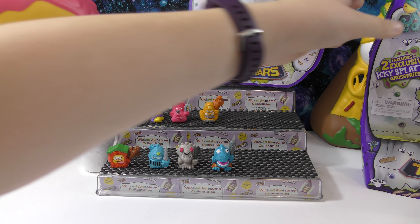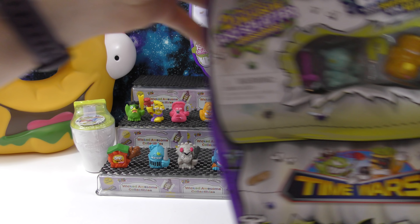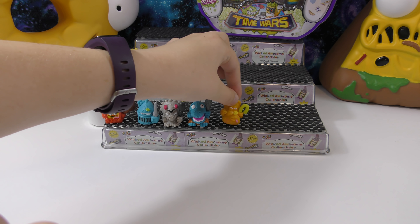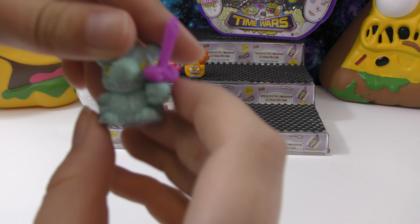Next we're going to open the super size pack, which includes two exclusive icky splatter groceries and 16 groceries total. We got Saddle Sores and another Jurassic Muck one on the packaging. The first exclusive is another Saddle Sores but as one of the splatter ones — it has really cool paint splatters on it. Then we have the Dank Dragon, which is the other splatter one we got — it looks really cool.